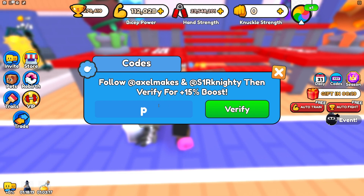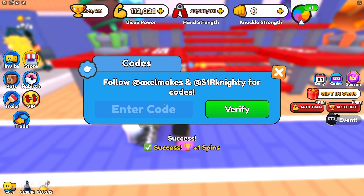So the first one is Pink Sandcastle, which gets you a free spin. The second one is Leagues, which gets you a free rainbow.